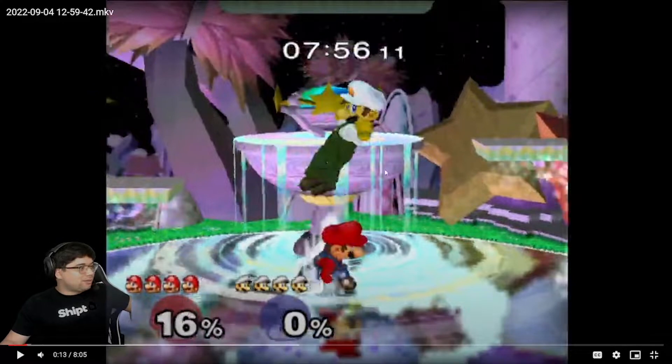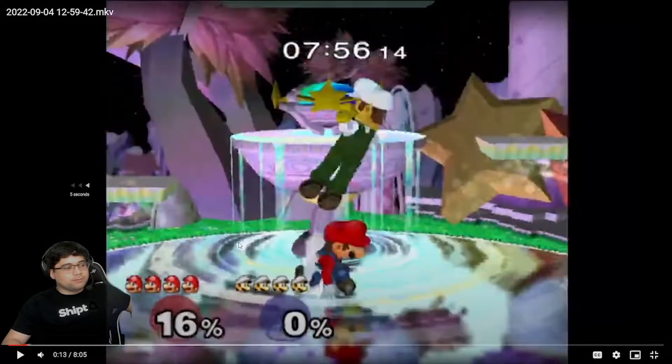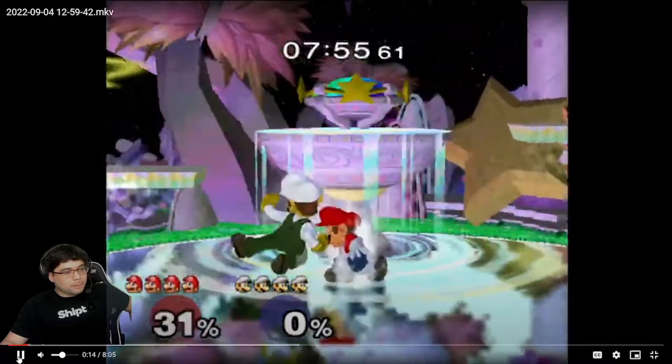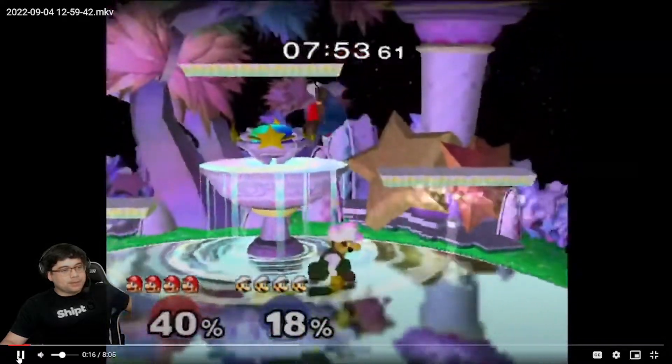It's not totally safe but you just have to react accordingly. Right after you shield, there's too much lag on his end because he hit your shield, so you can up air out of shield really quick. Just make sure you're not up airing directly underneath him because even if you hit him, he'll probably nair you at low percent. But that was a good fair right there.